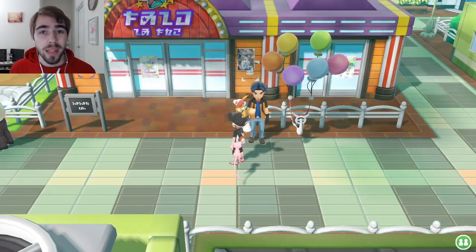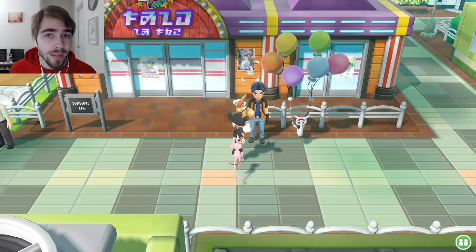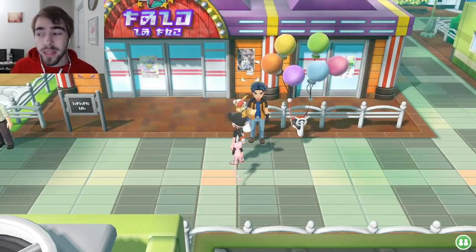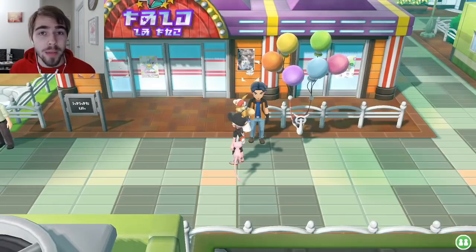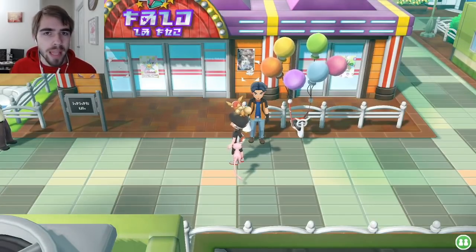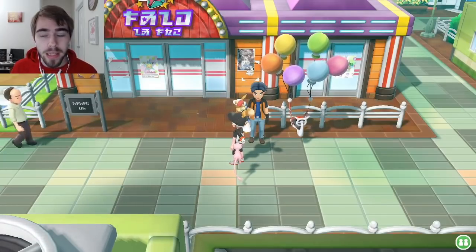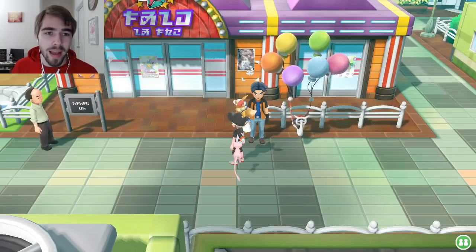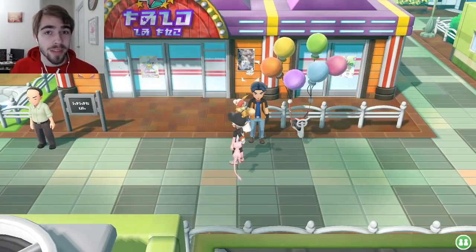Pretty much, you get the secret technique in Celadon City. The prerequisites you have to do before this are going into the Game Corner and battling Team Rocket in their Team Rocket hideout. You have to beat everyone in there including Giovanni, and then after that you're able to get the secret technique Skydash from the guy outside the Game Corner.